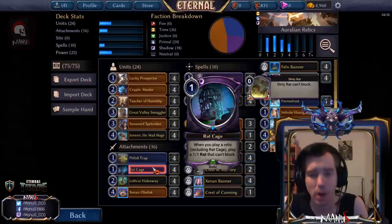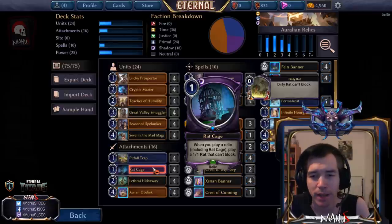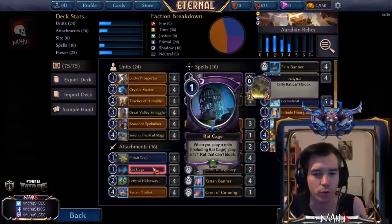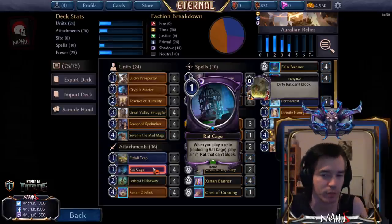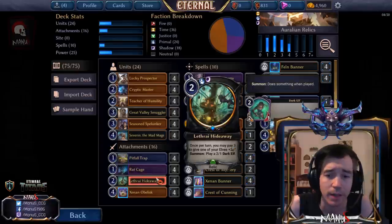Obviously we have Red Cage — the best relic in the deck. It's basically a one-one that brings a relic with it and has the potential to make more one-ones, kind of like Brandons Drone except they can't block. It gives you an alternate plan of going wide with Obelisk when your one-two-three punch of curving out with big powerful units doesn't really work. It's particularly great against removal — dealing with Red Cage swarms requires sweepers, so opponents need both spot removal and sweepers, and even then they might just get ground out.